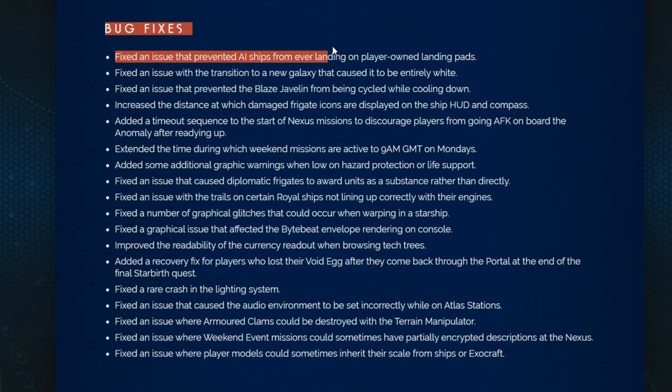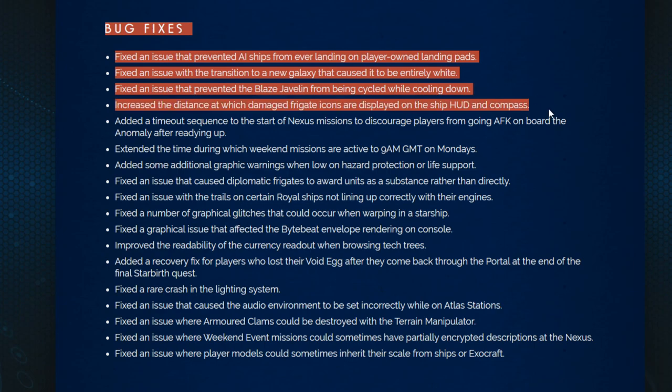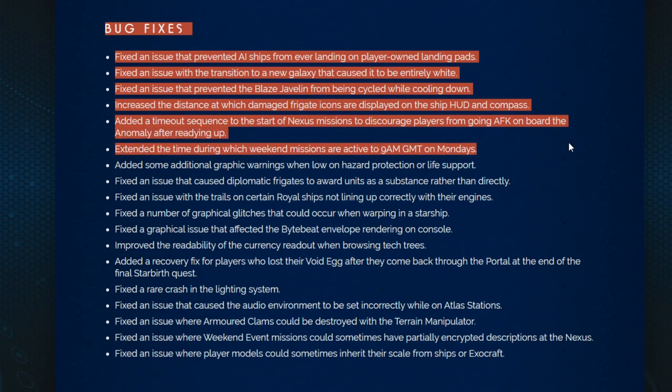Bug fixes. Fixed an issue that prevented AI ships from ever landing on player-owned landing pads — that's pretty cool; I've wondered why they were always just circling my base. Fixed an issue with the transition to New Galaxy that caused it to be entirely white. Fixed an issue that prevented the Blaze Javelin from being cycled through when cooling down. Increased the distance at which damaged frigate icons are displayed on the ship HUD compass. Added a timeout sequence to the start of Nexus missions to discourage players from going AFK on board the anomaly after readying up. Extended the time during which weekend missions are active to 9 a.m. GMT on Mondays. Added some additional graphic warnings when low on hazard protection or life support. Fixed an issue that caused diplomatic frigates to award units as a substance rather than directly.